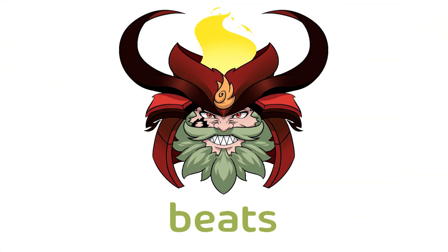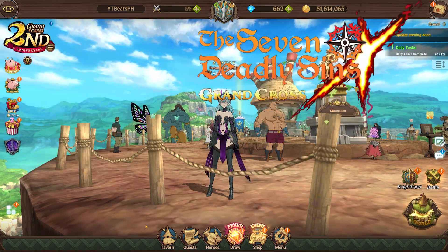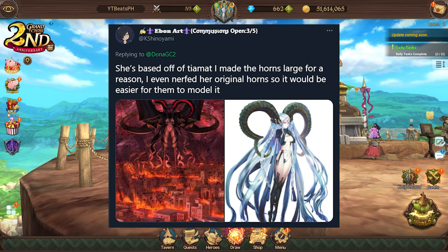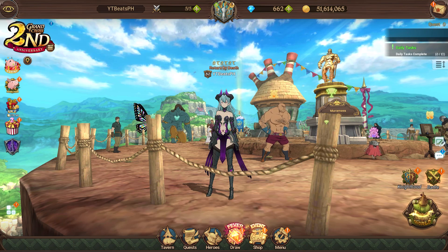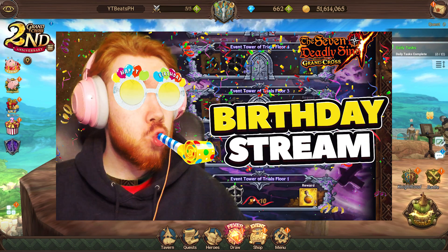Welcome back to another Grand Corps video. Today we're going to be using Red Tiamat Eastern - that's what I'm going to call the video, because this skin was made by Ebon who said it was based off a Tiamat design, which is like a demon. I'm not too familiar with it. I believe that's a better name than what JP called it - he called it Succubus, which wasn't the best move.